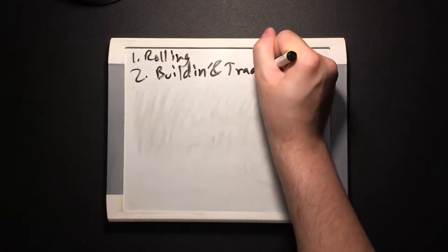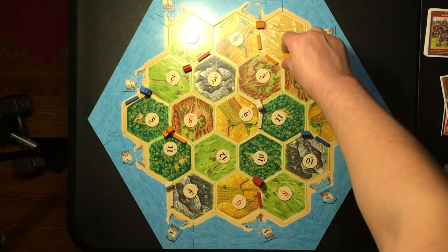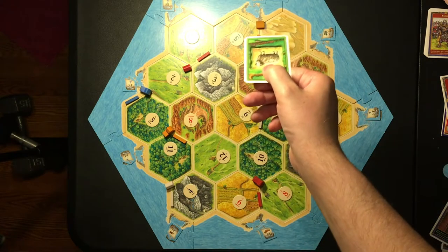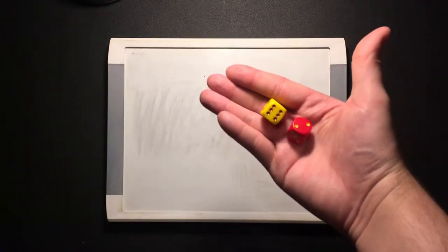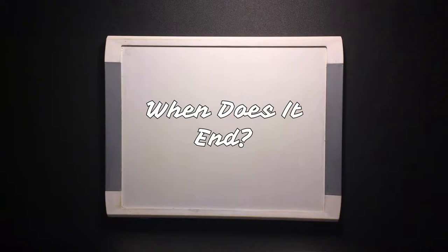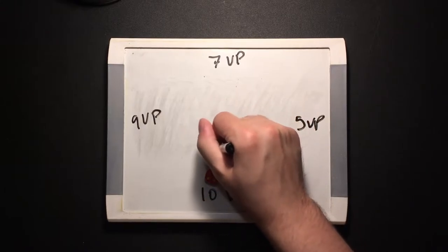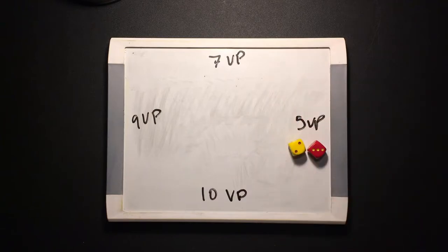Now, building and trading. You can turn in the resources listed on the building cost card to the bank to build that thing, as many times as you want until you're out of resources. You can also trade as much as you want with other players, and trade with the harbors and banks. To end your turn, pass the dice to the player on your left — once that player takes the dice, your turn is over, no take backs. Catan concludes once a player has 10 victory points on their turn, and this can only occur on their turn.